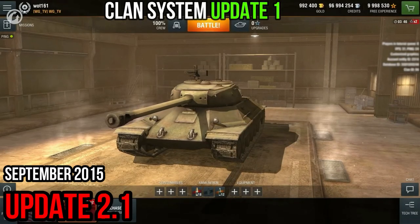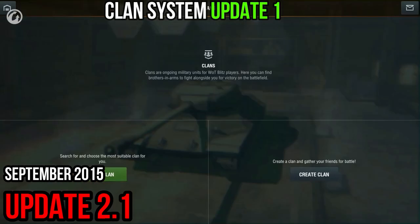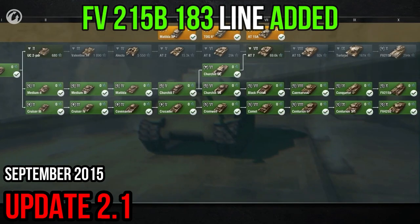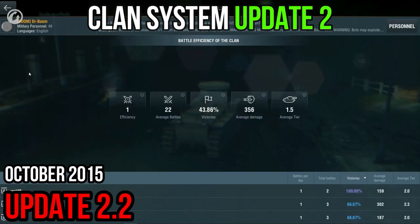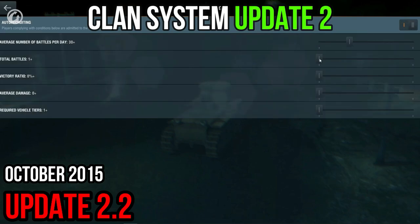The World of Tanks Blitz clan system continues to improve. Clan chat has been added to the game, making it more convenient to communicate with your team. For those who haven't tried clan battles yet, an updated search function has appeared where you can see recently created clans that are actively recruiting players. Clan characteristics are now displayed in the list of recently created clans, and the language of communication is displayed in the clan profile. Recruiting is now available — when searching for new players, a clan can set the parameters required for joining.